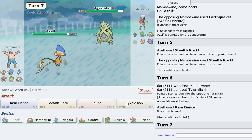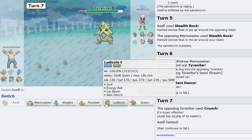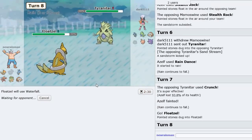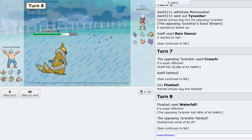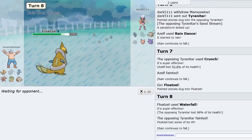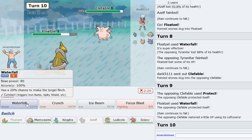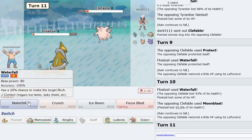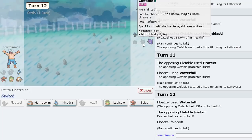I'm going to Rain Dance here. Overwrite the sand and then Explode. Scarf Tyranitar — good to know. Let's get a knockout with Floatzel — look at this team now. He sacks something and Unaware Clefable comes in. Let's Waterfall it — he could stall the rain out this way. He Moon Blasts, so unfortunately Floatzel goes down, but we knocked out Tyranitar and Clef, and there's one turn of rain left. We go Ludicolo and Surf, but Surf is Disabled.